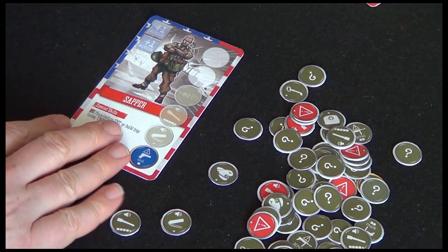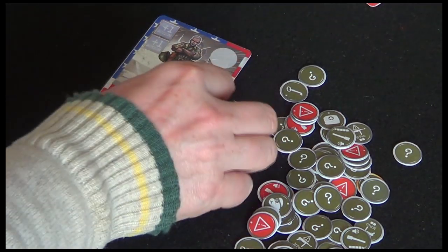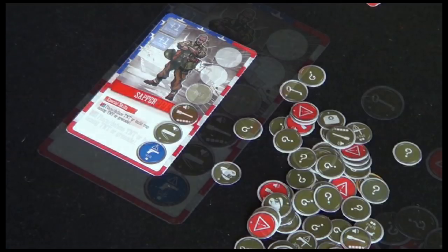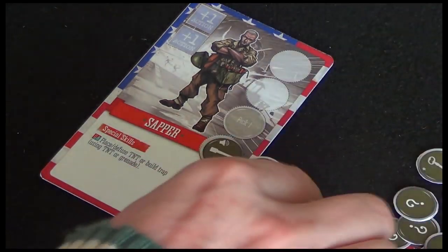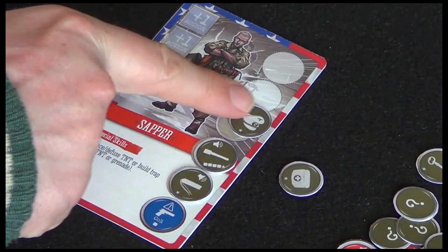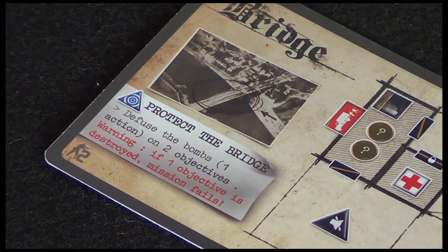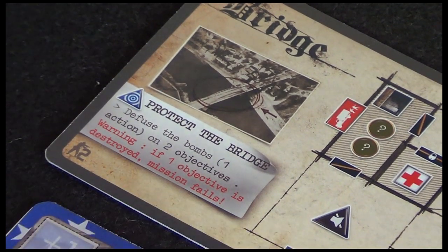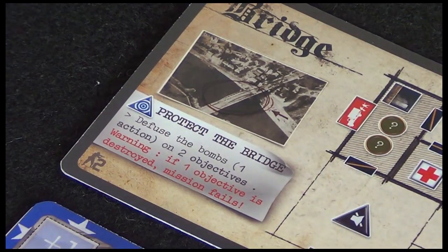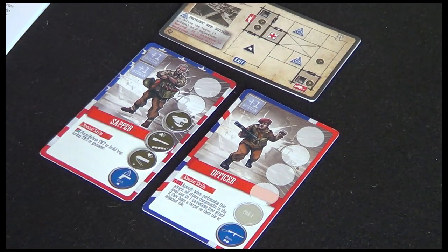Then we need to take our starting supplies - we've got our Colt, some explosives, some TNT, some grenades. We also have the option to take one piece of extra kit, say a med kit or a uniform. We're going to take the uniform - it helps us stay stealthy and gives us some camouflage. I think because the bridge is designed for up to two commandos, we'll play with two. Let's use the officer as well with his sten, and put him in uniform as well.